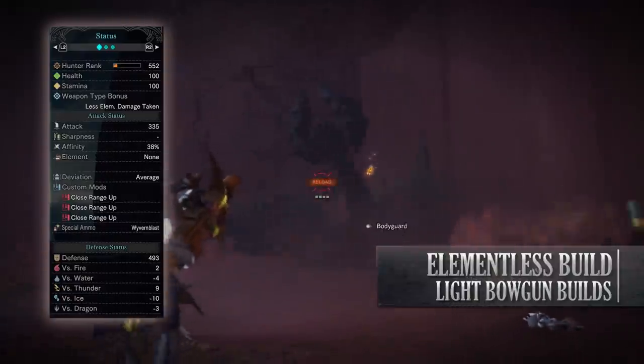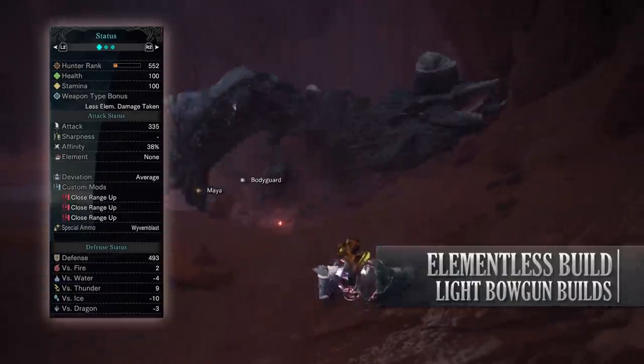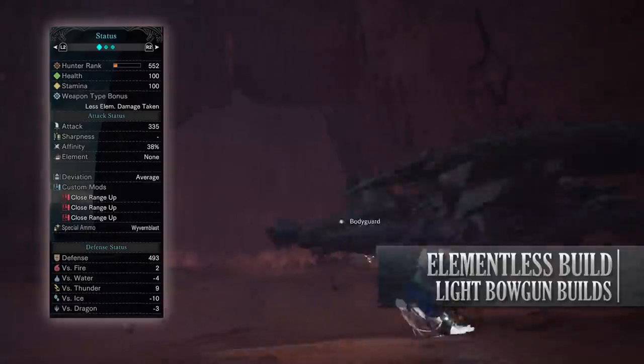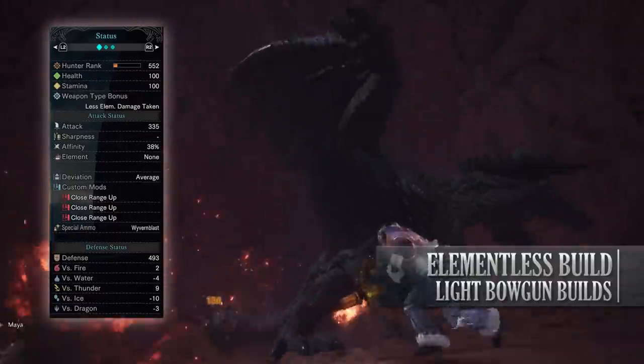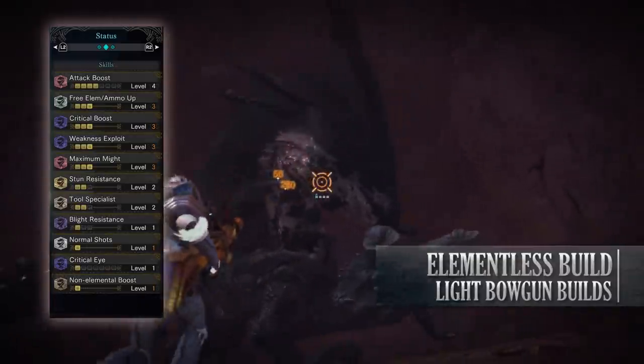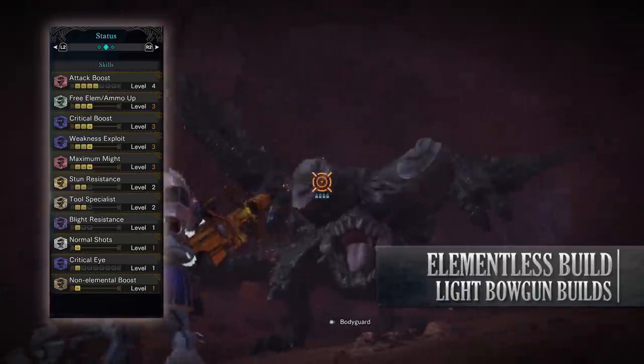No element, average deviation, and when it comes to custom mods these are really down to personal preference, but I've gone with 3 close range ups to increase my damage potential. As for the defense, you're fairly strong against thunder but you're incredibly weak to ice. As for the skills, you should have Attack Boost level 4 — I always try to get to Attack Boost level 4 to at least give me that 5% increase in affinity.